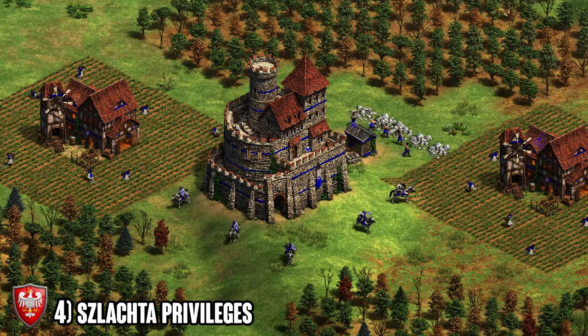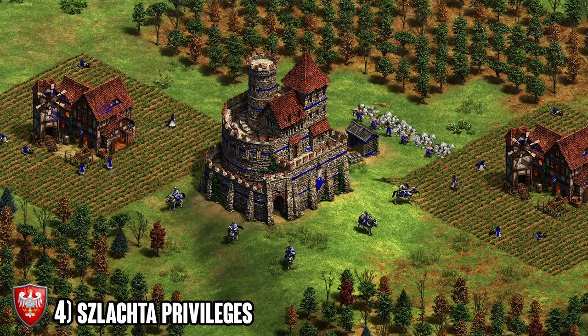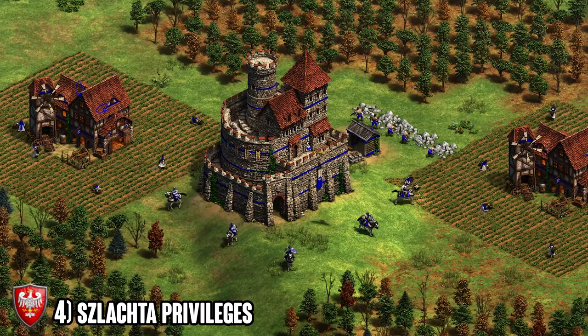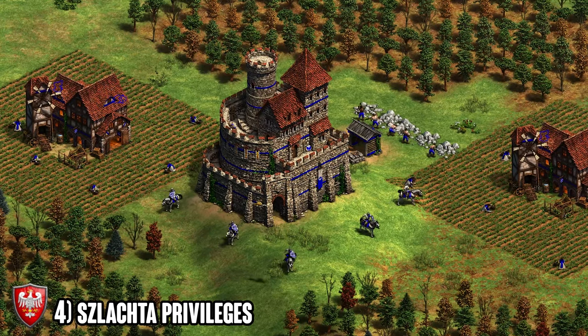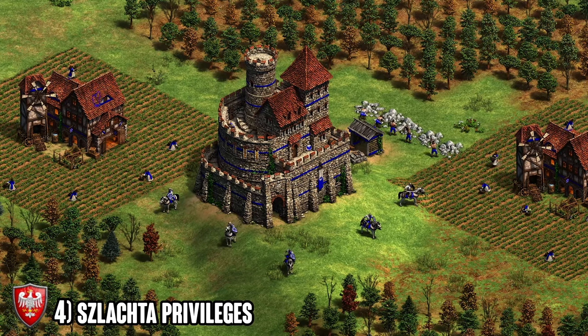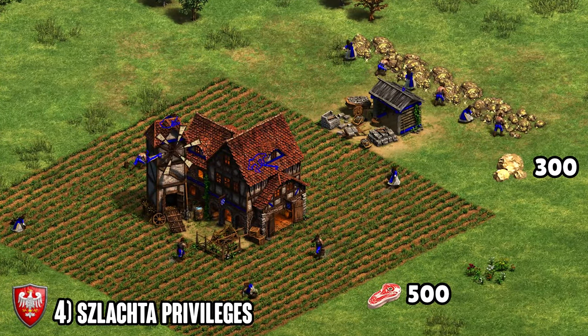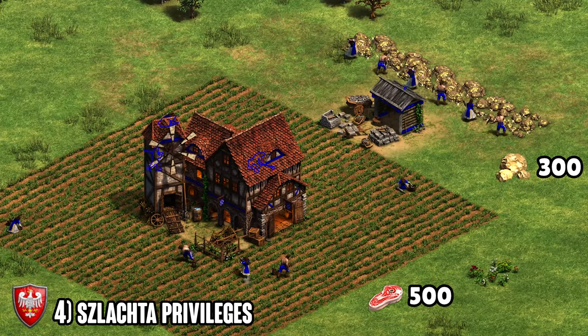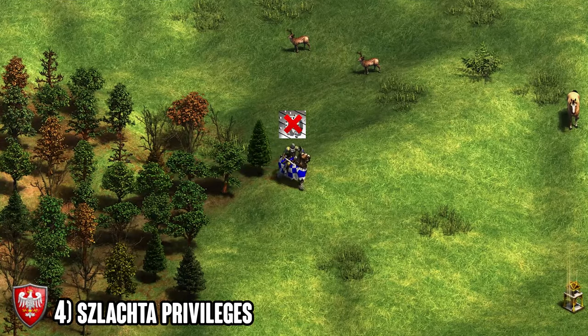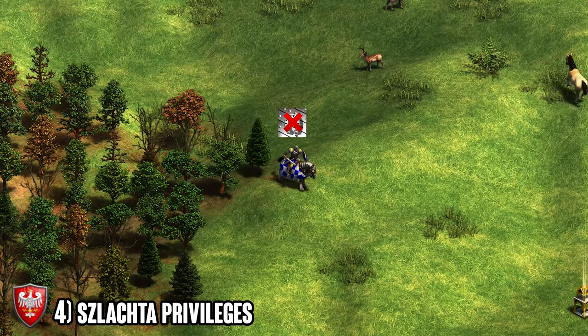Moving on to number four, we've got the Poles. The unique tech is called Szlachta Privileges and it gives their knights minus 60% gold cost. On the surface this seems really overpowered and I'm sure a lot of you might have had this higher on your list. However, there are a couple of drawbacks — the first is simply the price of the tech itself, which is very expensive, so the payback on the gold cost is quite slow.